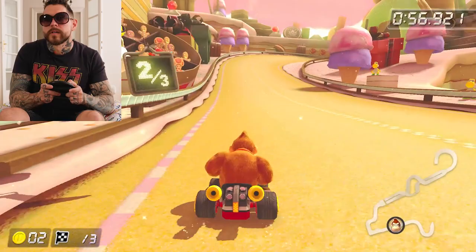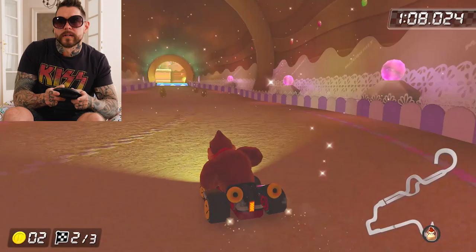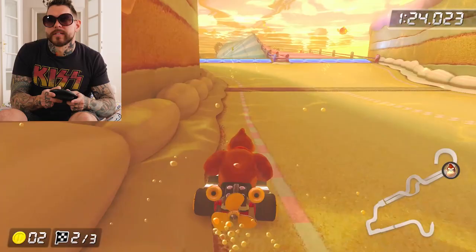Pretty good I'd say. And he takes this first corner again — a little bit too wide, right into the wall there. Come on Dean, you can do this! Good flying skills there, it's probably because it's on auto. Second lap, and he has yet to hit a single ice cream cone that I've seen. I think he actually hit one earlier. Never mind.